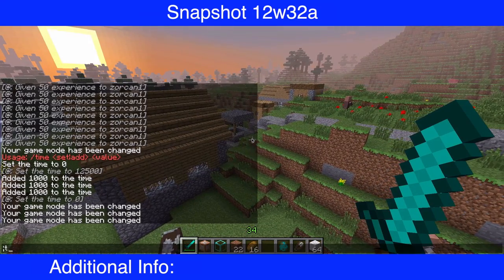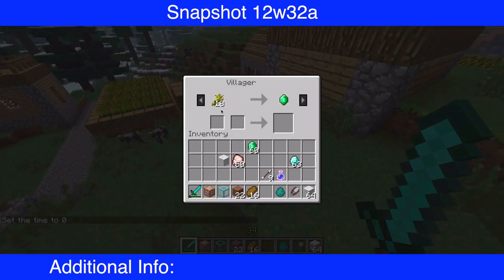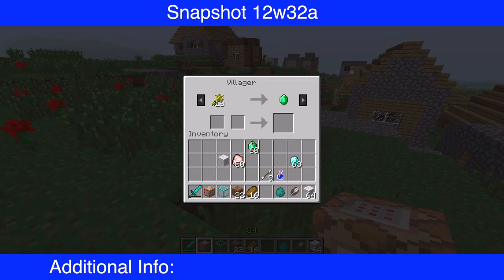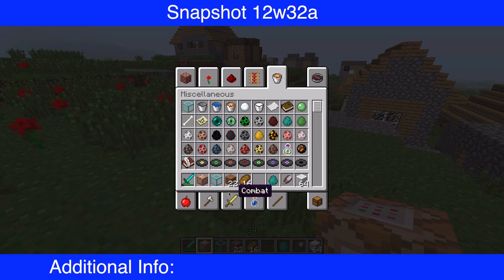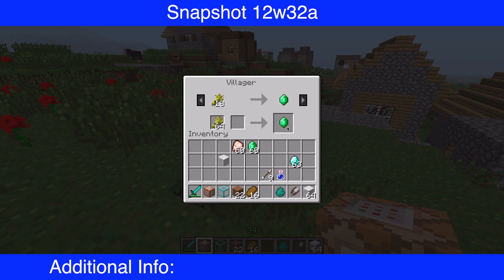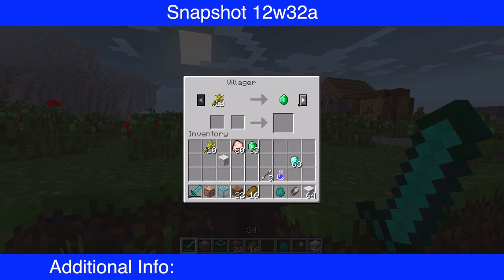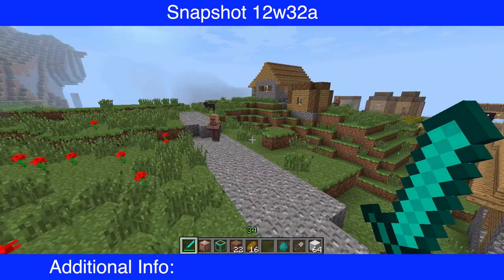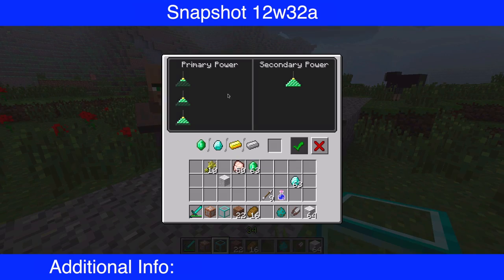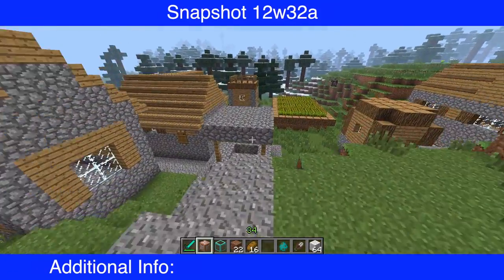According to the Minecraft wiki changelog, villagers will now react positively to new trades and negatively if you hurt them. So the guy I hit is acting negatively. Let me make it daytime. I'll hit this guy — yeah, he's pissed off. But if I give him some wheat — I gave him wheat and he's happy. So apparently if you hit him and then trade with him he'll become happy again.